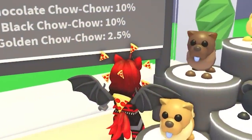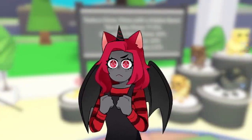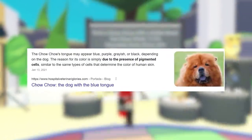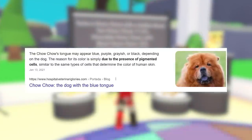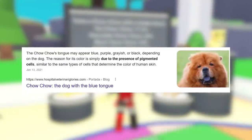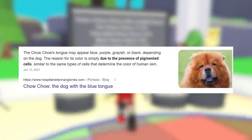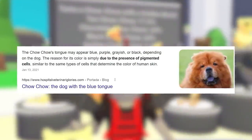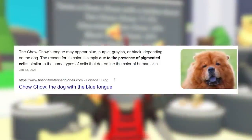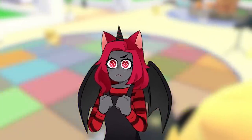They actually do have that — I don't know what the reasoning why is. I'll lift it up for you guys. The Chow Chow's tongue may appear blue, purple, grayish, or black depending on the dog. The reason for this color is simply due to the presence of pigmented cells, similar to the same type of cells that determine the color of human skin. So their tongue is just blue — that's actually so cool.